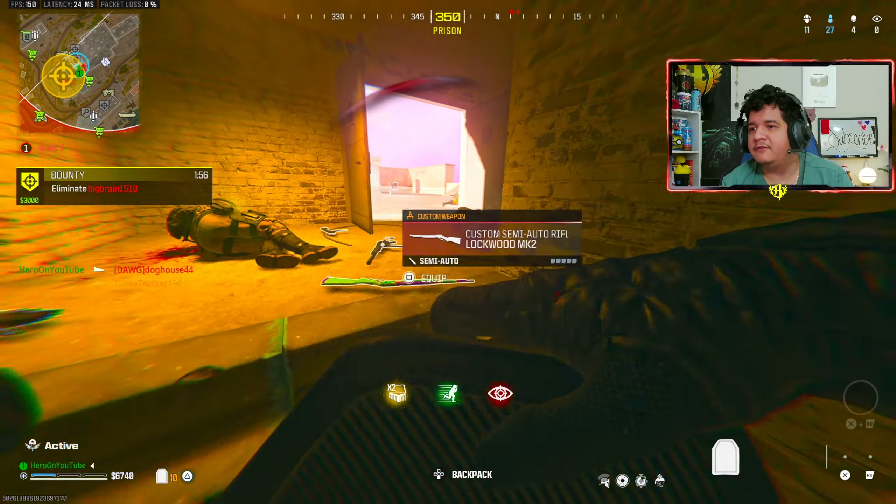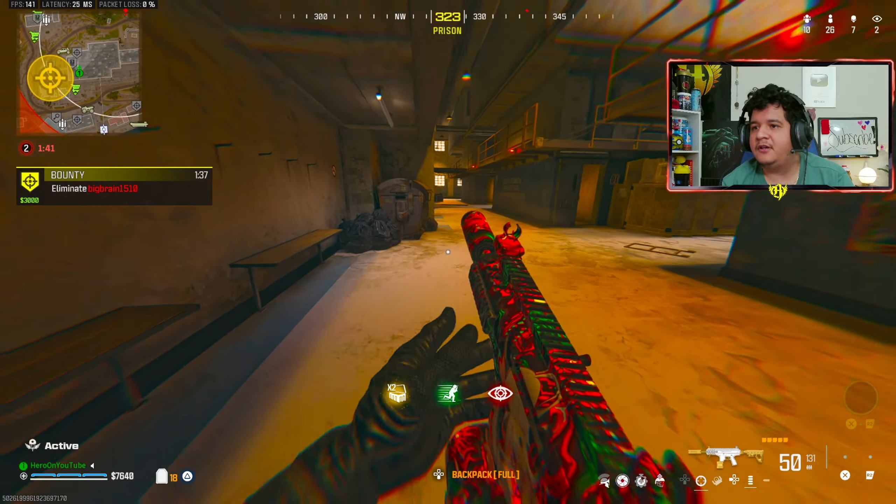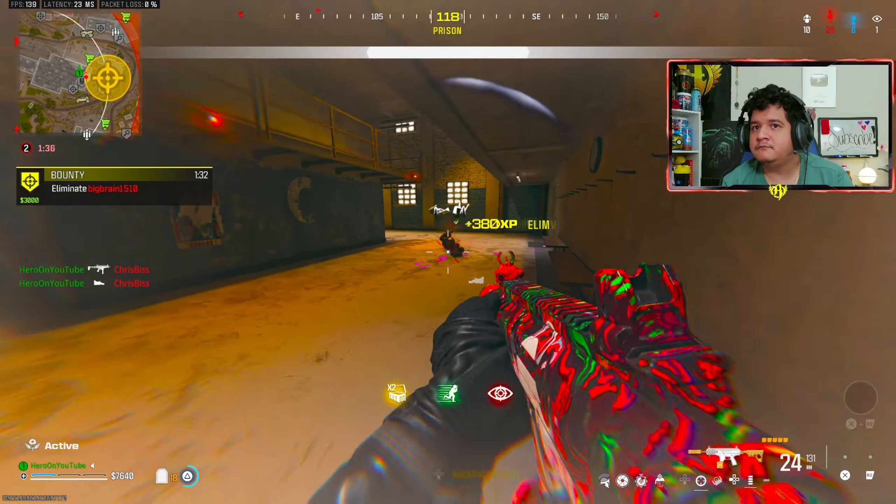Quick fix is really nice, actually. Get into the new safe zone. Kill confirmed — we located the squad. Marked remaining operators from that squad. Hunt them down.